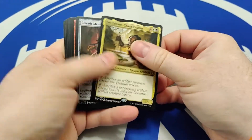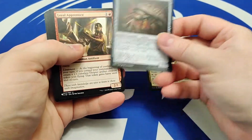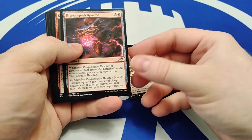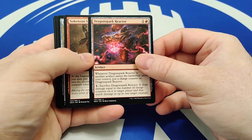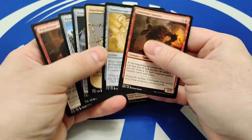Additional things in this pack include a Circuit Mender, which when it dies or enters the battlefield you gain a benefit, a Loyal Apprentice, which makes more artifacts for you to sacrifice, a Dragonspark Reactor, which can be a larger removal spell the more artifacts that come into play, and so many more interesting interactions with this card.